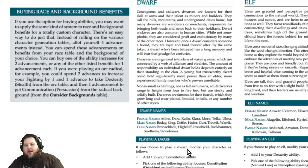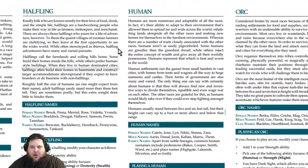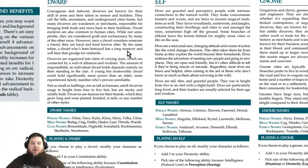We're going to take a look at races in this tutorial. Fantasy Age has six core races: the dwarf, the elf, the gnome, the halfling, the human, and the orc — your traditional types of races. First off, the orc isn't evil. In Fantasy Age, all of the races are basically on an even playing field — there are no evil races and no good races.